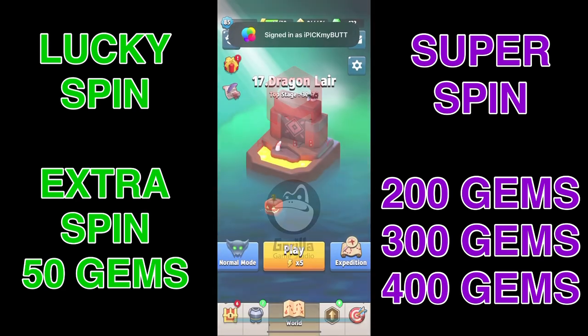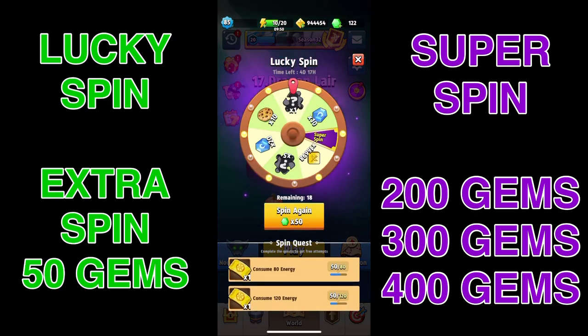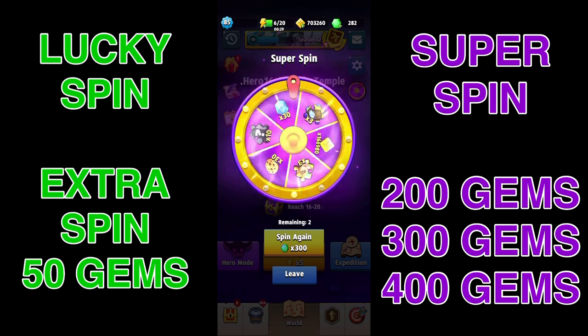I personally think the best way to spend your gems in the Lucky Spin is to not claim all your chances on the original spin — just spend your 50 gems then. At least that doesn't keep rising on you the way the Super Spin does at 200, 300, 400. It could really add up and be dangerous. Overall I'm kind of a fan of this, but I don't like the amount of gems it's actually costing.